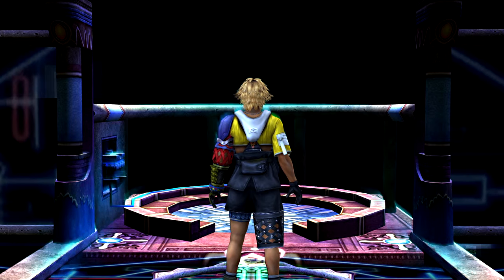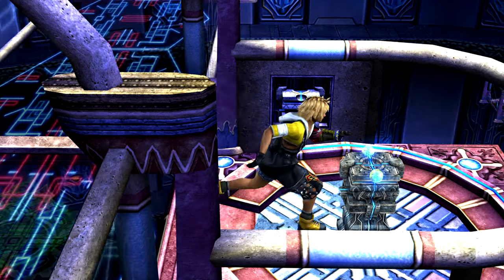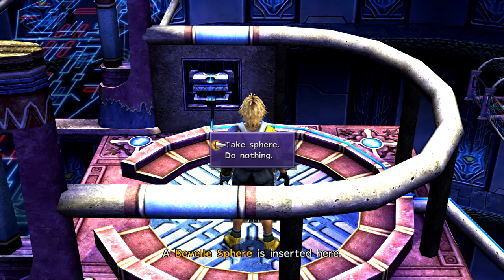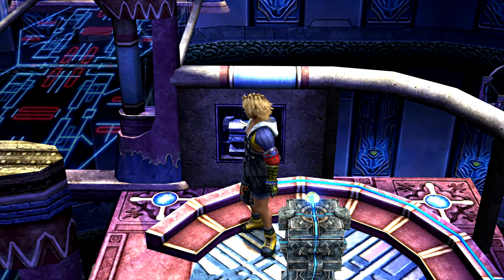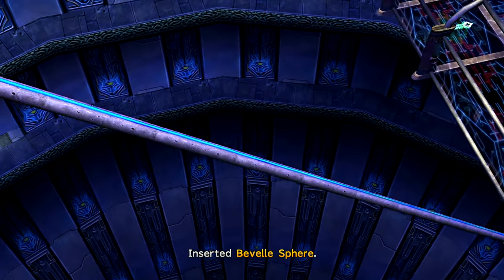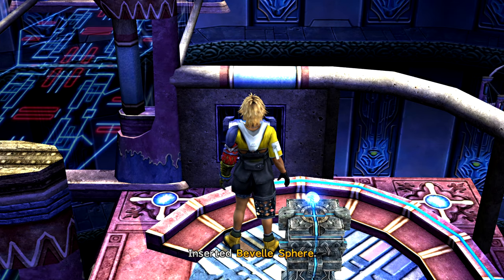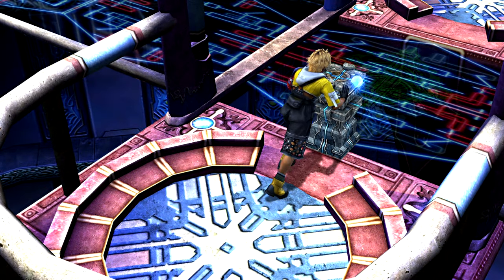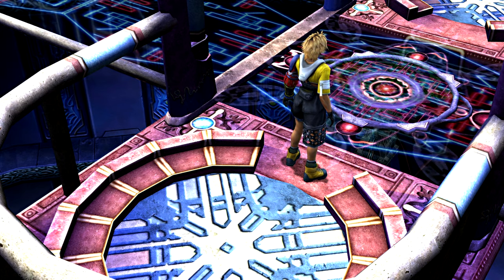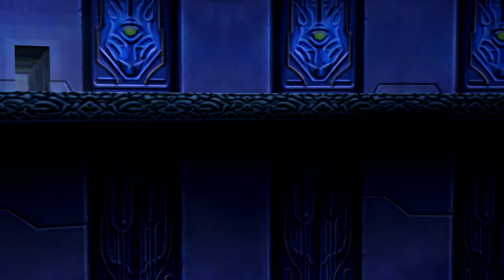There we go. Now this is the first place we need to put one of these spheres down. It's worth bearing in mind that if you don't have any spheres on the pedestal, you won't be able to ride it. Just push that back in and away we go. Now we're just going to ride this off the end because it spawns us near the other side.